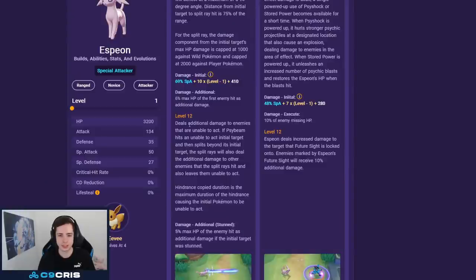If someone is slowed or stunned on the main target and it bounces to another target, they also get stunned — it transfers CC to the other targets. Psybeam+ on level 12 deals additional damage if the initial target was unable to act. With Psybeam+, the bounce copies the full duration of the stun, so the second target stays stunned even after the main target's stun ends. They also take 5% max HP of the enemy as additional damage. So Psybeam is very strong if you combine it with other stuns.